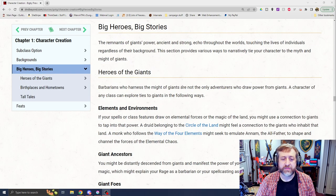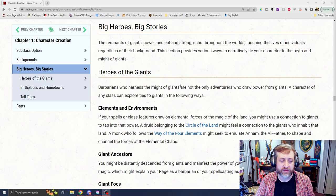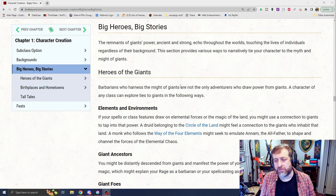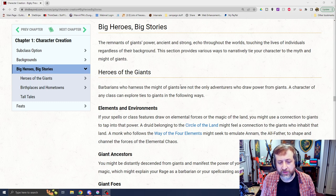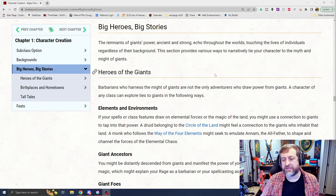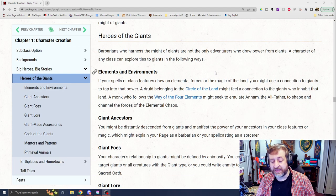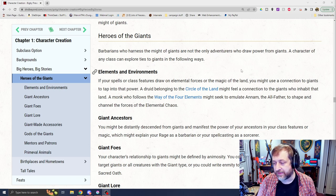We also have a section called Big Heroes, Big Stories — it fits with the background content so I thought we'd cover it here. It says the remnants of giants' power, ancient and strong, echo throughout the worlds, touching the lives of individuals regardless of their background. This section provides various ways to narratively tie your character to the myth and might of giants. And I think this is the biggest tease in the entire book.